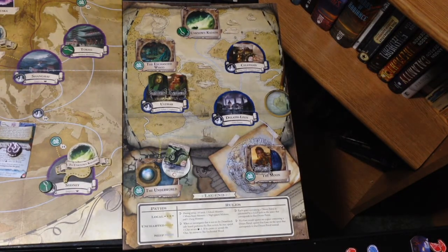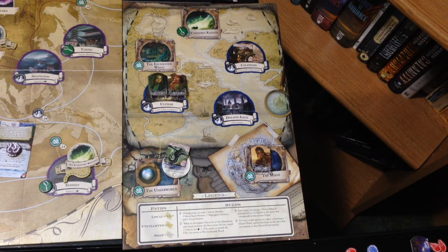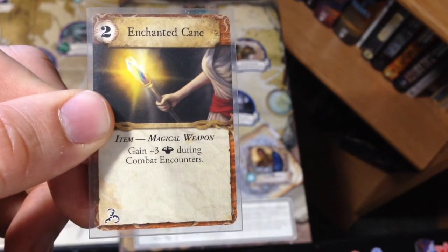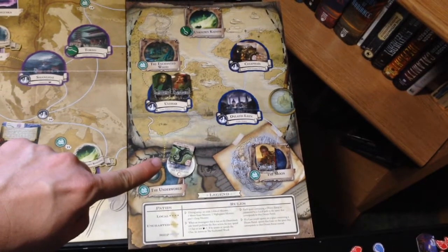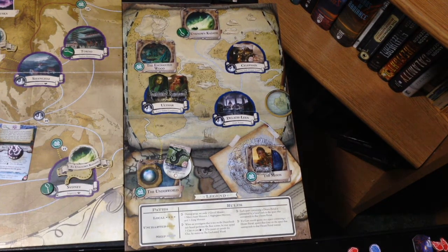Next up is Amanda Sharp. Here we are with Amanda Sharp in Ulthar. For her first action, she's actually going to perform a trade action with Gloria Goldberg — Gloria is going to give her the Enchanted Cane, which gives plus three strength during combat encounters. I've looked at the other assets and I think they're going to keep the rest where they are.